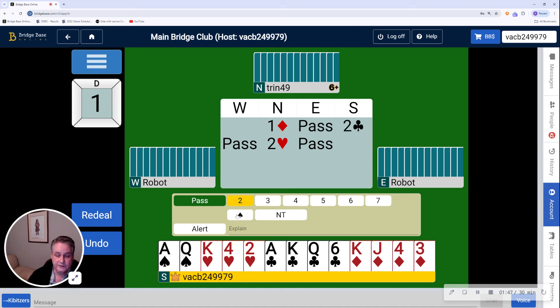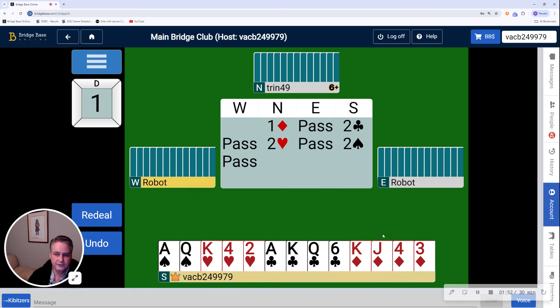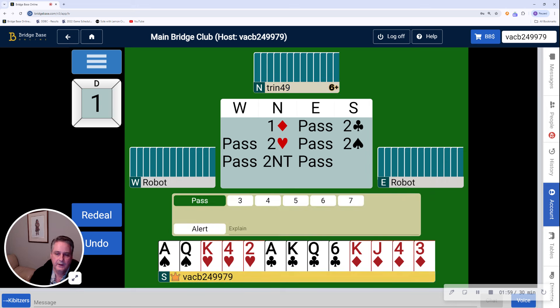I'm going to do that by bidding two spades. We play four-suit forcing in this auction, even though we're in a game-forcing auction with the two over one, because it allows my partner to pattern out. Partner didn't make a delayed raise in clubs, so they don't have three clubs. They're bidding two no trump because they have a spade stopper — that's probably going to be the king. They did not raise to three spades, so they don't have four spades. So now I'm pretty much sure that their distribution is three spades, four hearts, five diamonds, and one club.